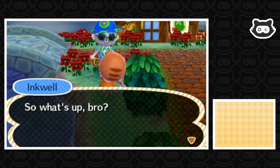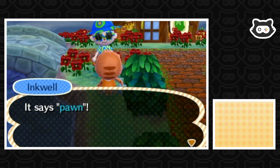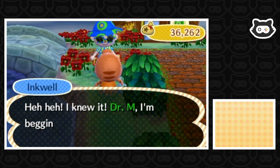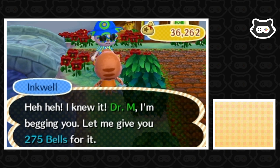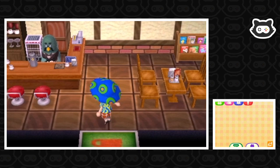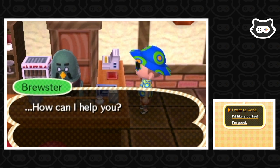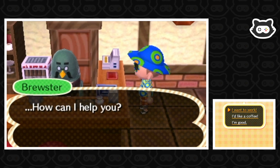Ingwell wants to buy something for 275 bells - sorry, it's customised so it's worth at least 300 bells. No one's chilling in the Roost today but hopefully we can still do a shift. 'I want to work here.' 'Sorry, I don't really need any help right this moment.' Are you serious?! Okay, we'll take a coffee then. 'I'd like a coffee.' Takeaway coffee is 200 bells a cup. What's the criteria for working - we've only done like two shifts. Is it because it's the morning maybe?